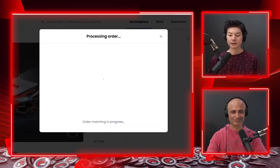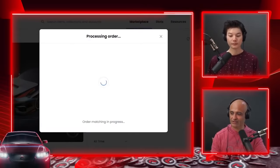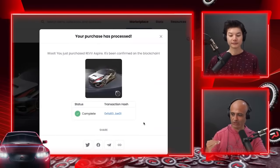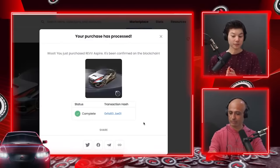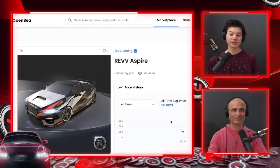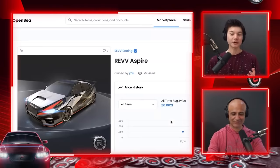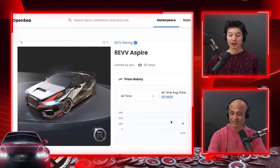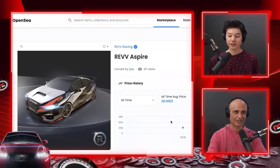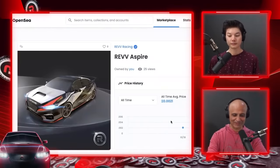Wait a few moments — the transaction is being written to the blockchain right now. It needs a certain number of blocks to be confirmed. The transaction has been written to the public Polygon chain, which anyone can see, though they won't know exactly who you are unless they match your address to your name. Because Rev is built on Polygon, this all happens in less than 10 to 15 seconds — on Ethereum it could take 15 to 30 minutes.